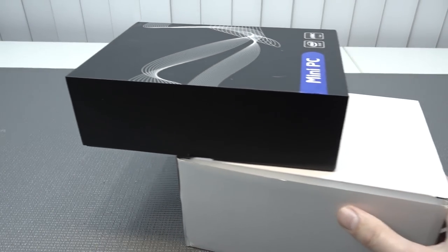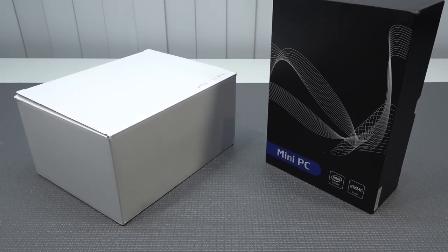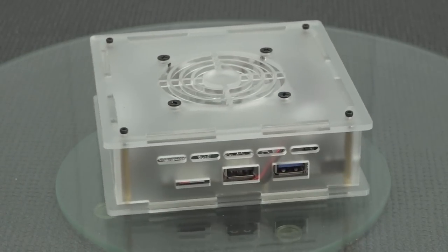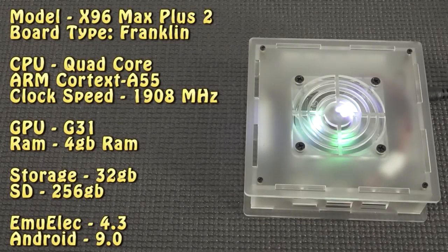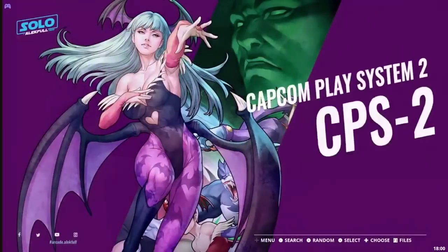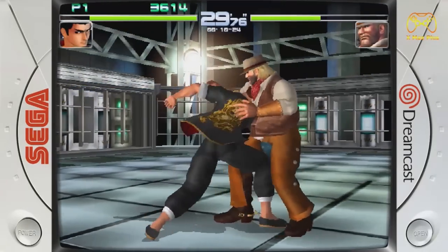Mr. Prime, thank you for joining. Now I want to give my personal two favorite boxes. The first is the S905X3-based Super Console X Max Plus — what a name! You get the X3 series chipset, and this thing is capable of running a lot of old school games, which I really love, especially combined with the good cooling. It's not like old stuff you can't upgrade — you can upgrade this, and it comes with EmuELEC 4.3 and Android 9.0.